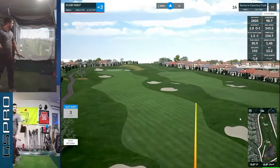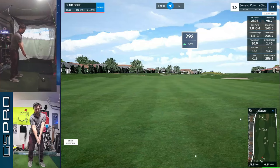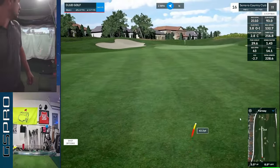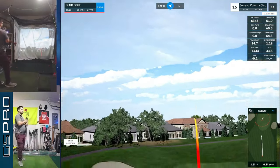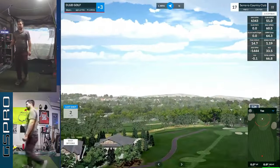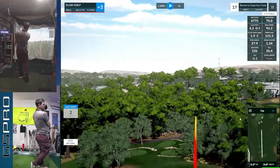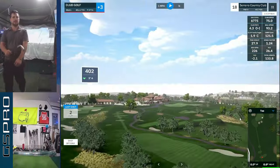This is our fourth par five. Another good drive — kind of finding the driver late in the round. Still 291 away after that, so not going to be reachable. Hitting a really good three wood though. 63 remaining — try to get this one close. Distance was okay but just a little left. And that's another par on the card. If you're interested in GS Pro, Garmin R10, or anything going on in the garage simulator space, comment below — let me know what you're thinking. Try to respond to everybody. If you've played Serrano Country Club, let me know what you shot.